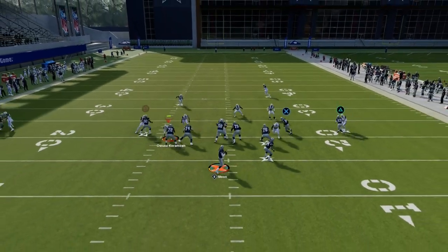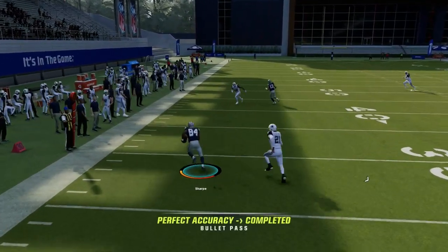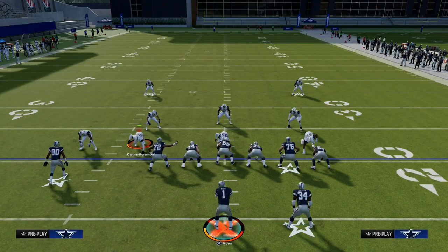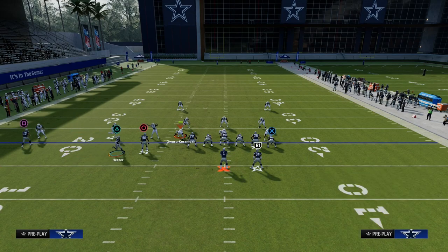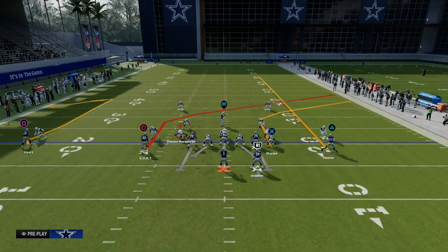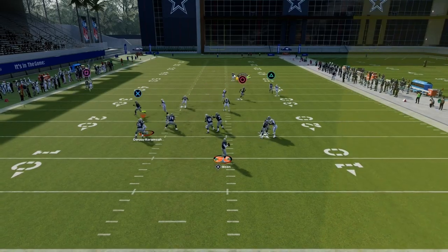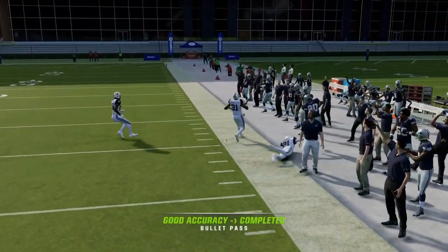At the snap of the ball, we're just looking for this shallow drag, and it's going to beat man coverage just like that. This concept can be done in a variety of ways, but let me show you this post route real quick. Here's the post route to the inside Trips receiver — it's a special post route, a little sharper, and it will get you really consistent separation against man coverage, as you can see right there.